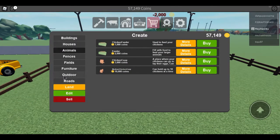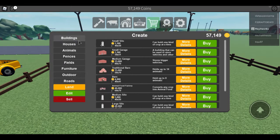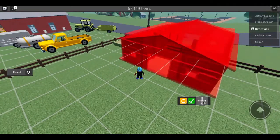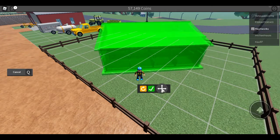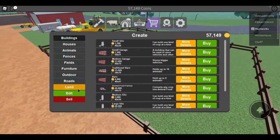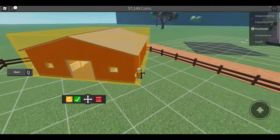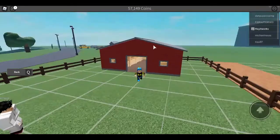Then you want to go to buildings. If you can afford it, you can buy the traditional barn for fifteen thousand, but the thirty thousand dollar budget includes the small barn which is eight thousand four hundred dollars. Put it down wherever you want. I'm just going to grab the one I already have here since they're a little expensive, and place it right here.